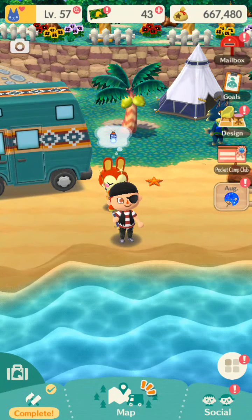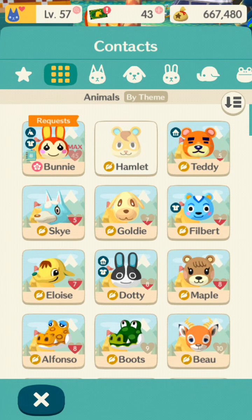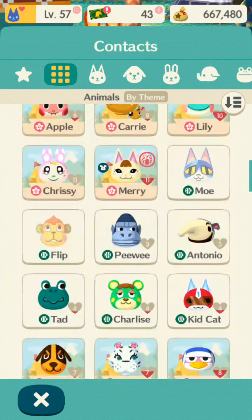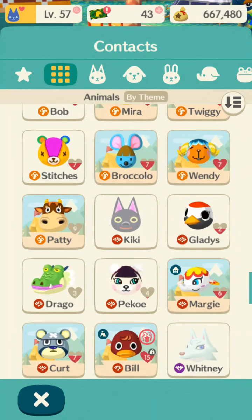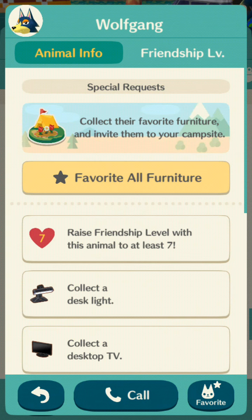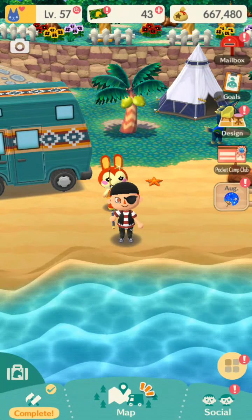So what we're going to do is just show you the contacts. We've just met a new animal, so we're just going to go show you that. Here he is — Wolfgang. And now to actually get him to be on our campsite, we need to raise friendship with him to level 7. We need to make all this stuff, and to be fair, this stuff does look really cool anyway.